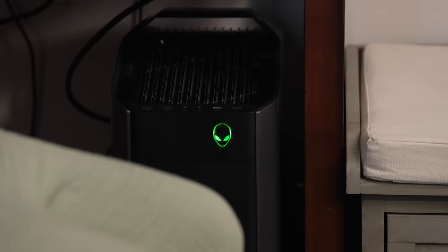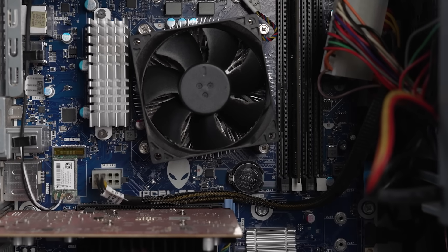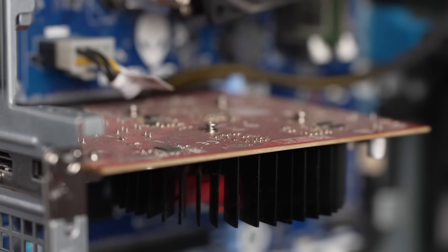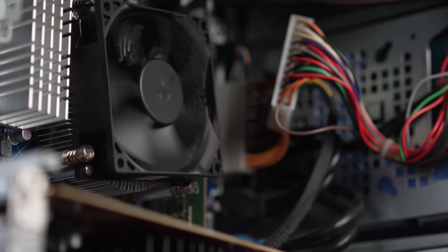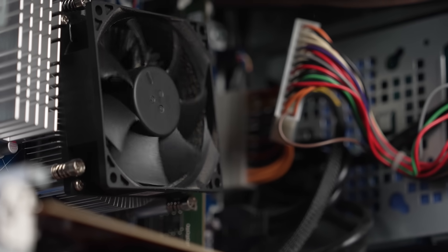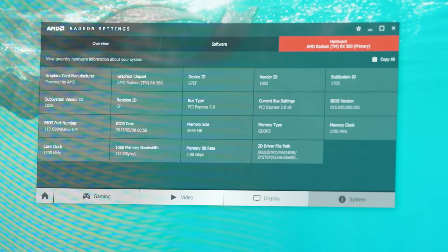This is the PC that I'm currently running on. It's a pre-built PC. The CPU on this one is an i5-8400 — it's several generations old. The GPU is a Radeon RX 560, which is also several generations back. I also only have 8 gigs of RAM that I've just never bothered to upgrade, even when I first got this PC. And the memory clock is only going at about 1750 MHz.